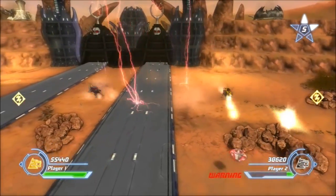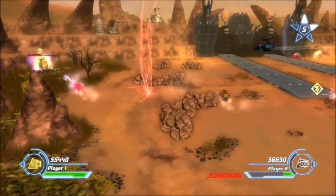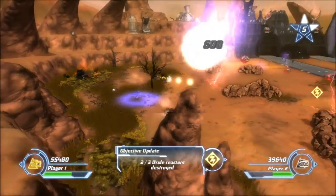We also need to destroy some generators. As you can see there were three of them, but now there's one on the far left — just killed that one. Now there's one on the far right.